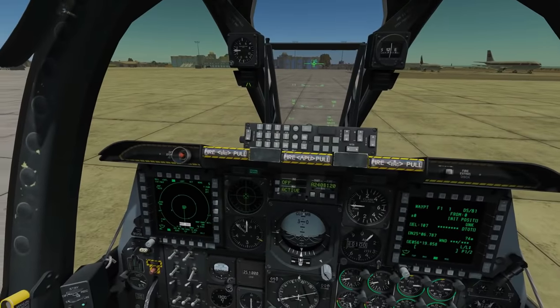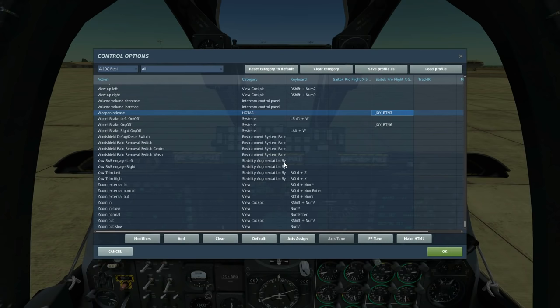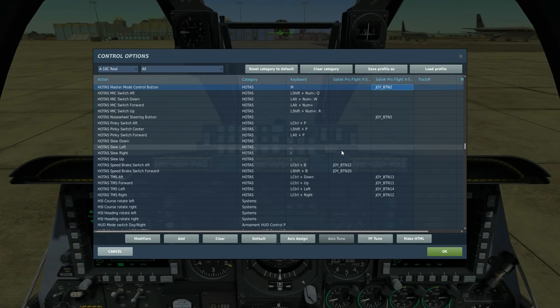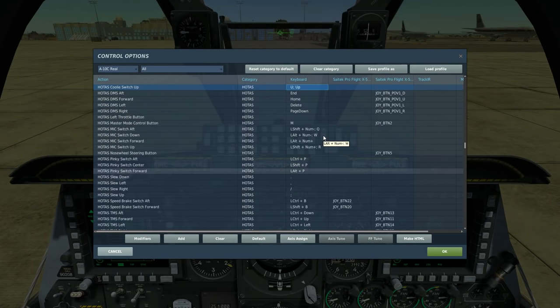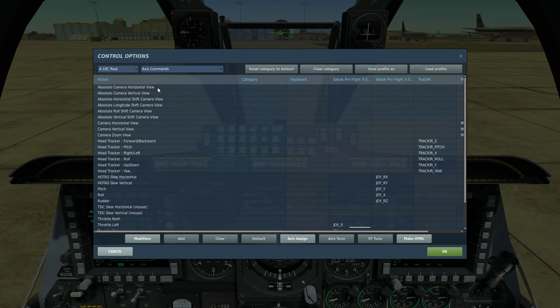While we're waiting, let's check out the controls we'll be using today. To drop the bombs we'll use the weapon release button - either press or press-and-hold depending on release type. To cycle between weapon profiles we've got DMS left and DMS right. For speed designation in CCRP dropping we'll use TMS forward - either a short press or press-and-hold. To change master mode there's the master mode button. To change sensor of interest we need our coolie switches - at minimum coolie switch up and coolie switch right. To slew the TGP around to find a target, we'll use the HOTAS slew horizontal and vertical.